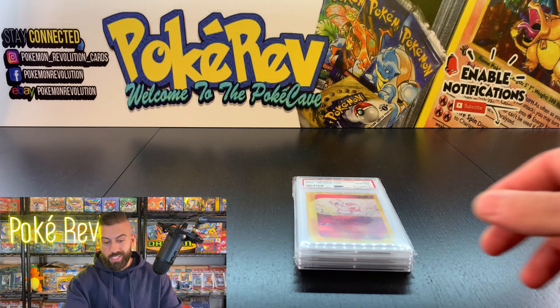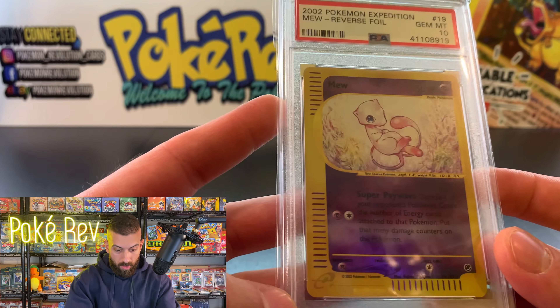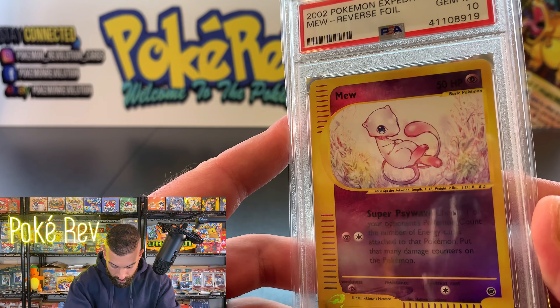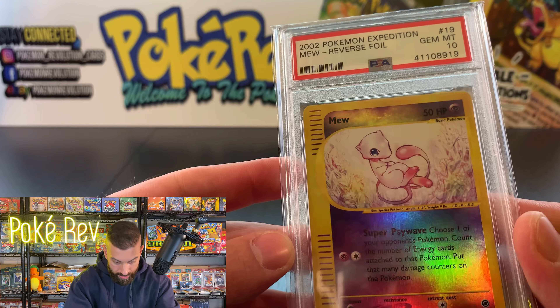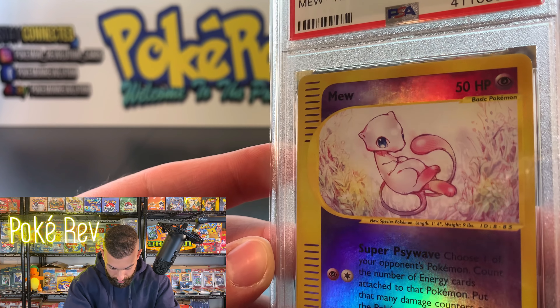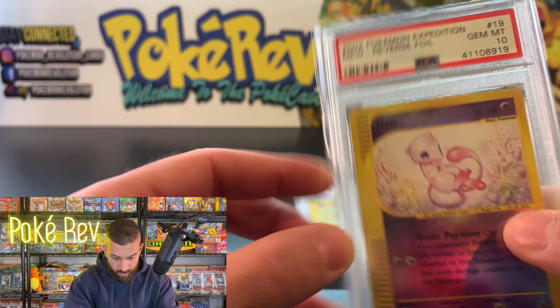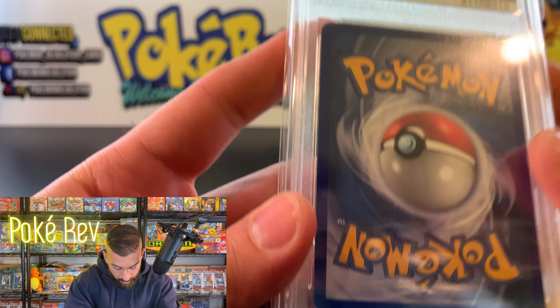Another one from the E-Series, and these usually grade pretty well. The quality on these cards from the E-Series era was really good. We got a Venusaur — another E-Series card, another one from Expedition, PSA 10 holo. I love this era of Pokémon. The E-Series was really cool.